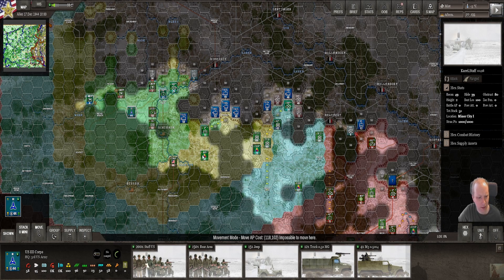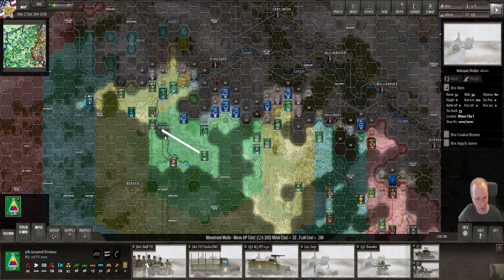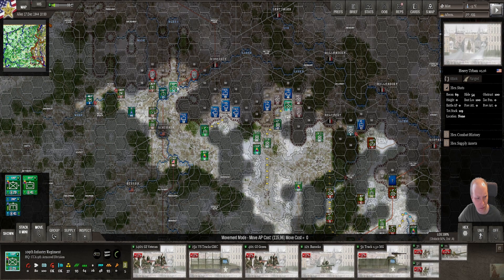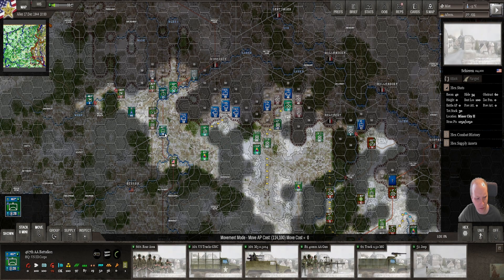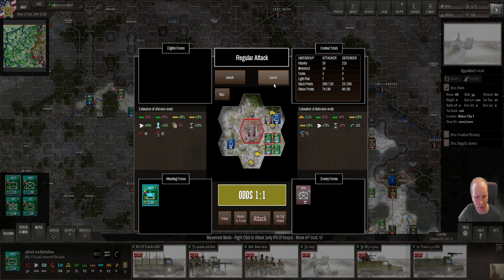We're going to try to take the city as much as we can to prevent the enemy, but they have a few things. Let's move units into the city just in case. We have some fresh units in the group - theoretically we can stack more. Maybe we will.